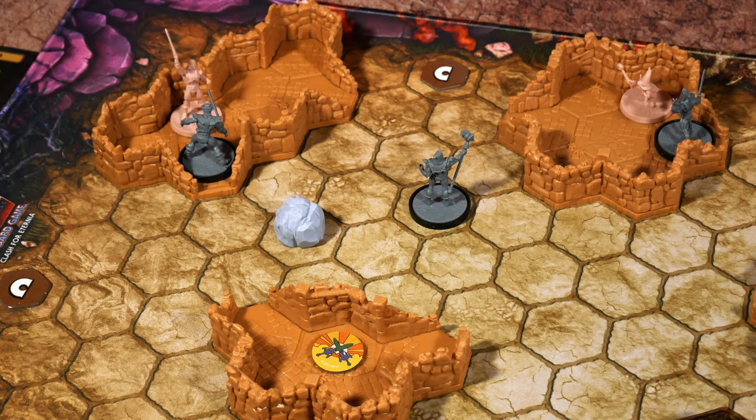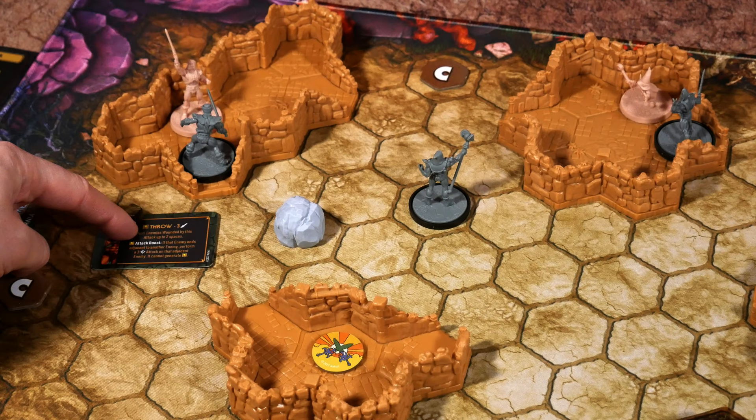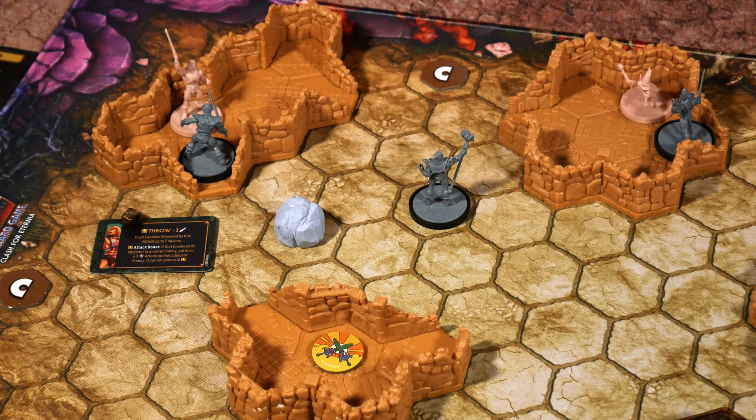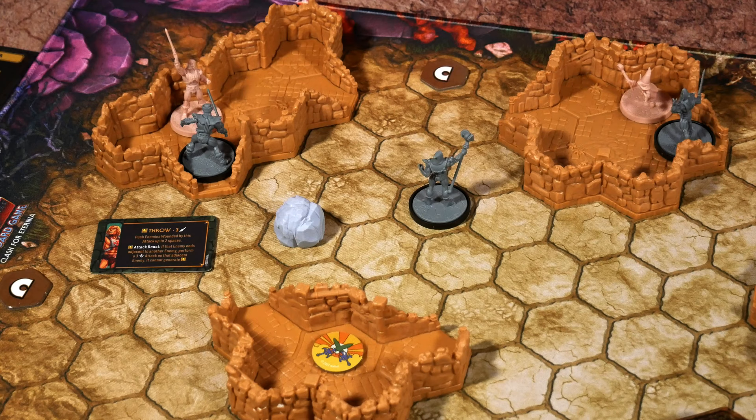He-Man activates next, gaining one power placed in his main card slots. He has an enemy right in front of him and is tempted to use his green Throw skill — costing one power for three dice, pushing enemies wounded by this attack up to two spaces. But Triclops has defense, so I need to get past that first. Rolling: we got an extra power but nothing past his defense. We spent a power and gave it to the AI controller with no damage. Second action — I'll try again because I want Triclops away from me. Spending another power, again giving it to the AI token, which is now at 16.